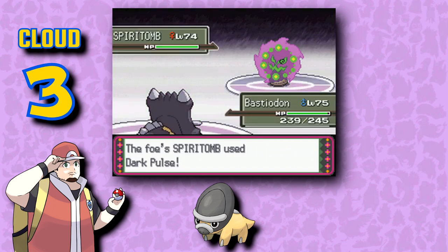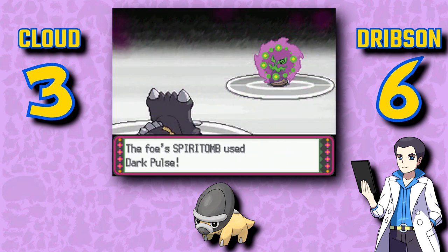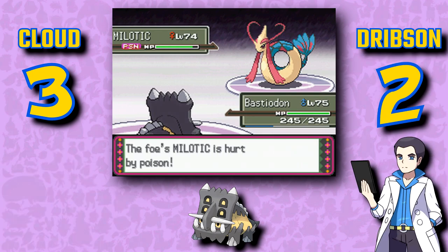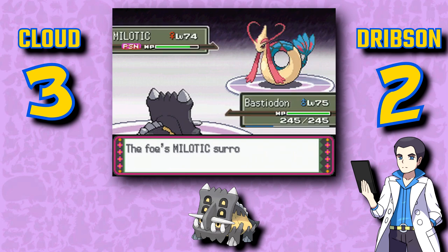I'm sure somebody finds Shieldon cute — not me. I spent a good two hours in Legends Arceus waiting for space-time distortions to occur looking for just two of these, one of which to evolve into Bastiodon. These were the last two Pokémon I needed to catch to have caught all non-legendary Pokémon in that game. I can't quite nail down what Bastiodon is supposed to be — is it a rhino, a triceratops, a bulldozer, a plow? Raise your hand if you were killed by Metal Burst in Byron's Gym because your Earthquake or Close Combat wasn't strong enough to kill this in one hit.